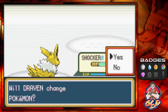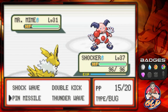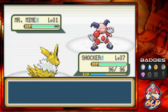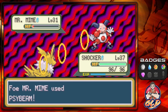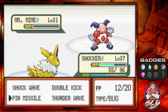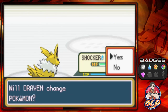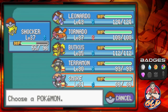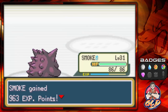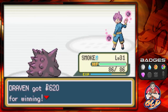Here comes Mr. Mime. Let's go with the Pin Missile attack right here — super effective. He's using Encore so it hits him a little bit more. Just like that, he's coming out with a Kadabra, so let's go with Smoke right here. Smoke is very powerful against Psychic-type Pokemon, but yeah, it is also very weak against them.